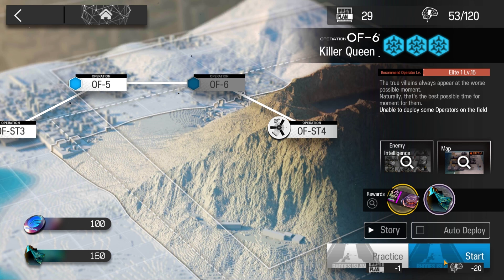Welcome to my video. This is Echojin, and this is the Low Stars All Stars series where I complete missions using two and three star operators, except for Meteor and Emiya. The mission for today is OF-6.